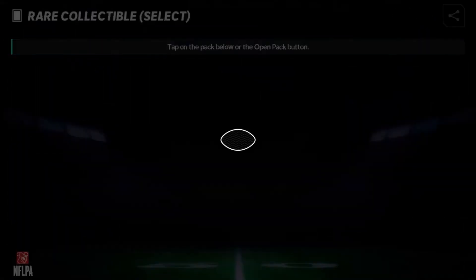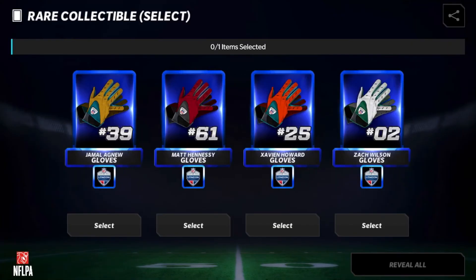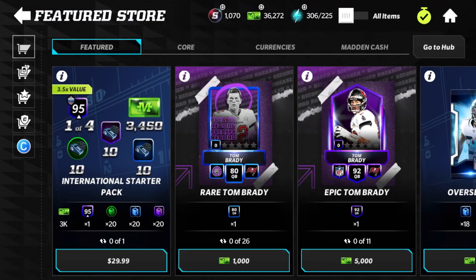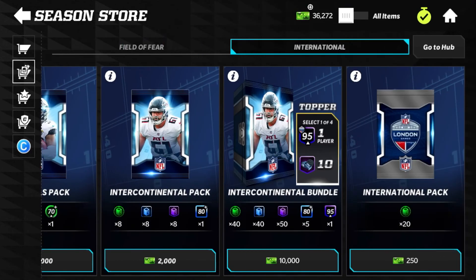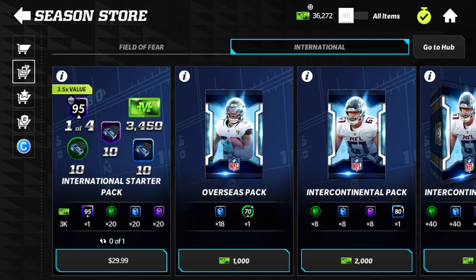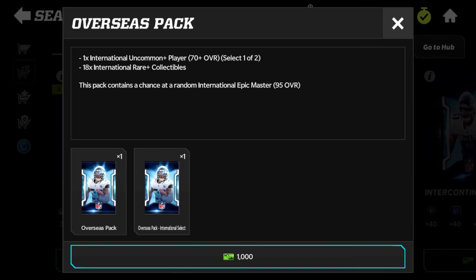Now the store packs aren't too bad for this. If you have Madden Cash accumulated free-to-play, you can get 20 uncommons for 250 cash, and you can pull masters in the pack. The 1,001 pack isn't bad either — you get an uncommon player, an uncommon-plus select, and 18 rare-plus collectibles. It's actually pretty good because you can pull epic collectibles in this pack as well as the master of course.